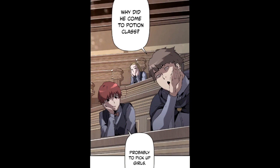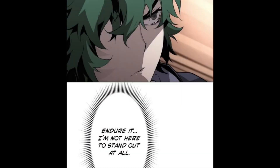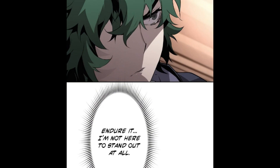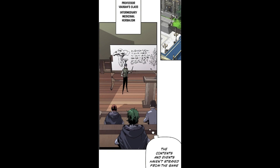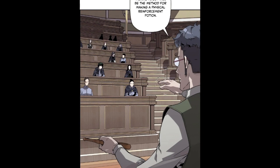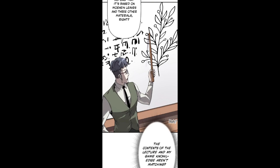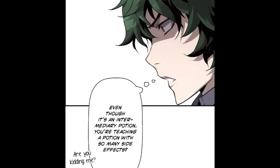He goes to the potion class. Students say: why did he come to potion class — probably to pick up girls. His family's already ruined. Andreas thinks: I hear you, you bastards — endure it, I'm not here to stand out. A teacher says: silence, let's start the third lecture — Professor Vauban's class, Intermediary Medicinal Herbalism. Andreas thinks: the contents and events haven't strayed so far — now just get to the part about the mixing rates. The teacher says: the next one we'll be talking about will be the method for making a physical reinforcement potion. I've said before it's based on mohen leaves and three other materials, right? Andreas thinks: the contents of the lecture and his game knowledge aren't matching. Even though it's an intermediary potion, you're teaching one with so many side effects.